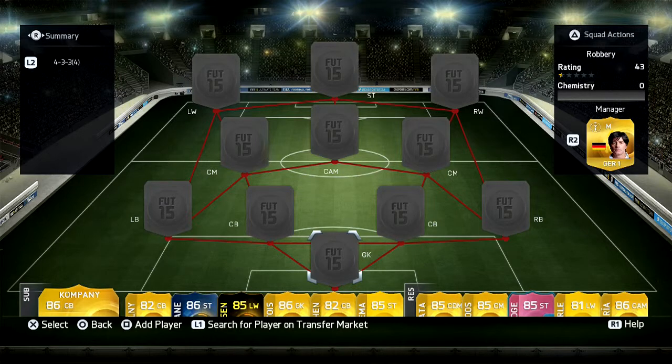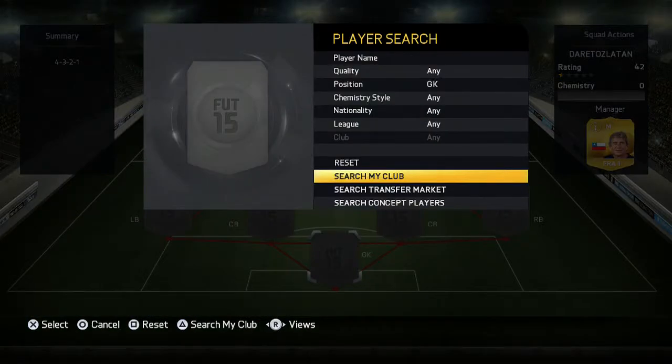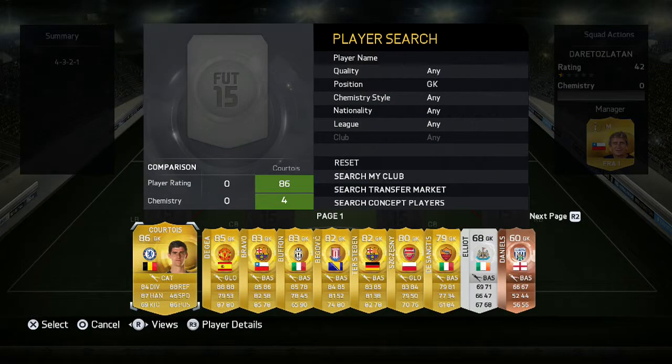Hey guys, welcome back to another video. Today I'm presenting a squad builder and today's main player is Zlatan Ibrahimovic. Oh my god, this guy is sick — you should try him out on PS. He costs around 140k, so do try him out.